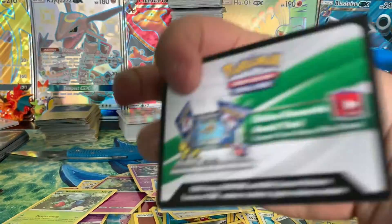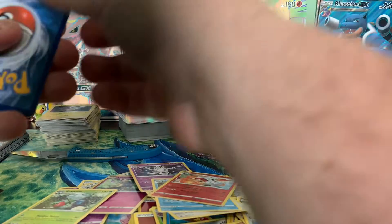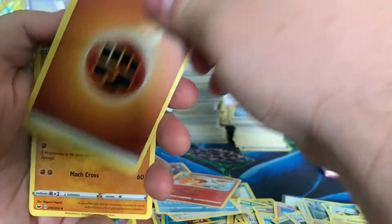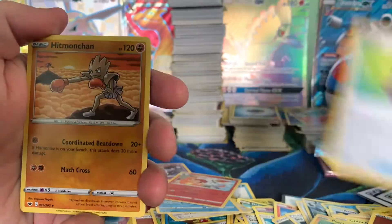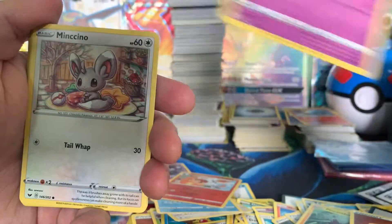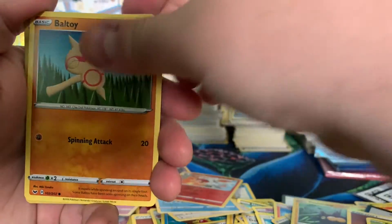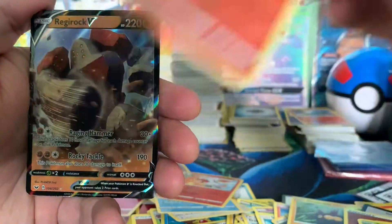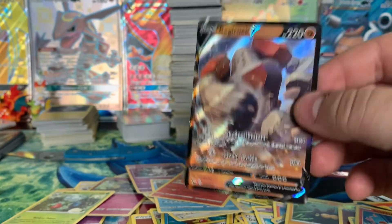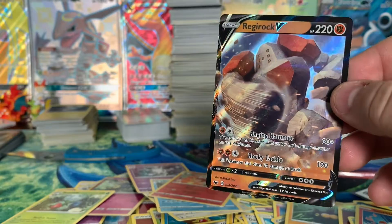Something else I've noticed — the pack strip has been all green here, which in the past let us know there was going to be a holo. But there hasn't been a holo. I wonder if they've changed that, which would be great, because it was a spoiler. If you opened the pack and saw a full green one, you knew you were getting nothing. If you saw that white and green one, you knew you had a shot at something awesome. Scorbunny. Oh — Regirock V! That's a very cool card. Sweet!